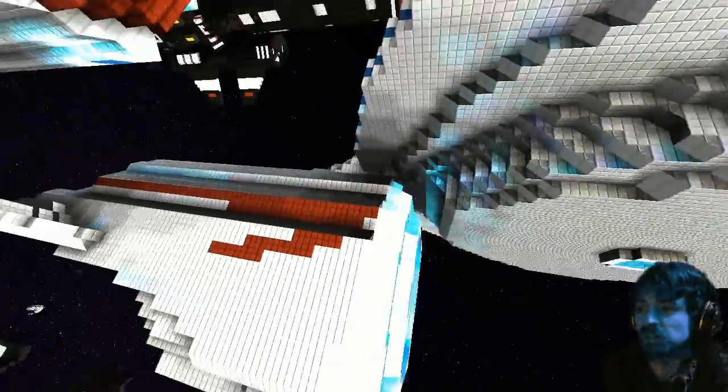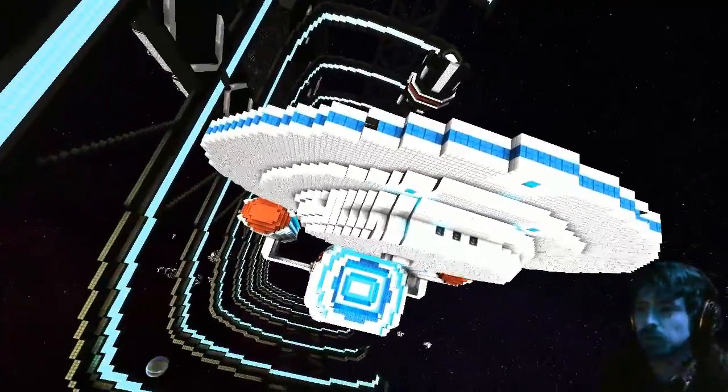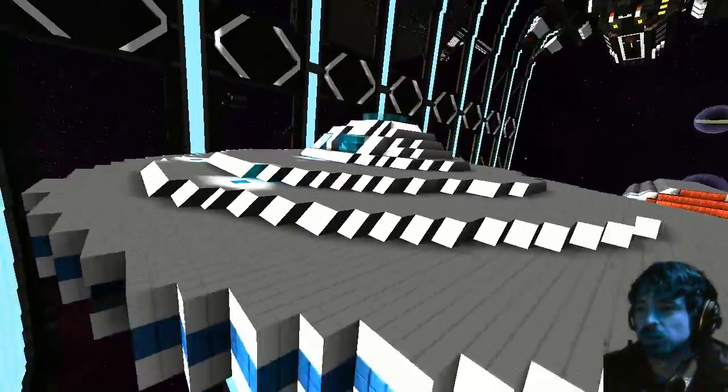I wanted to make it small because the big ships handle a bit funny. The bridge came out okay, it's all wedged. The weapons bit — that's where all the AMCs are, they go in all four directions.